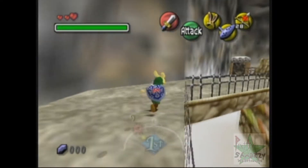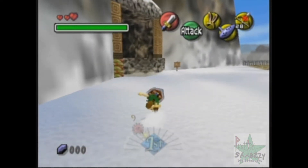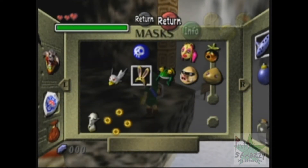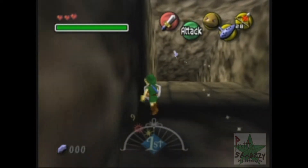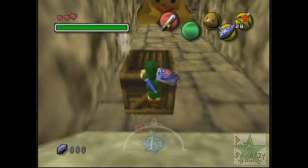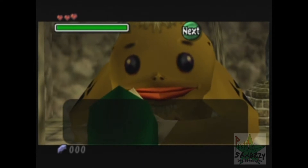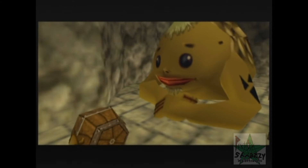After beating the Snowhead Temple, you can actually go back and refight the boss after saving, and you can save the hassle of doing the entire temple and just make it spring here again. Make it spring, and then after refighting Gat, go to Goron Village.